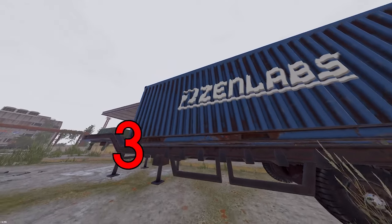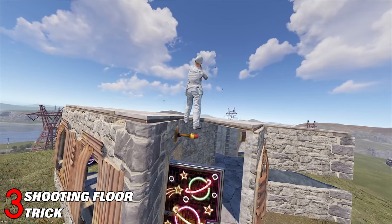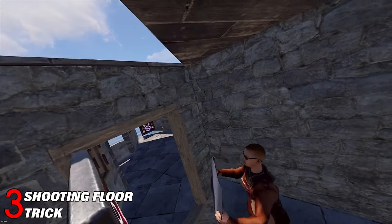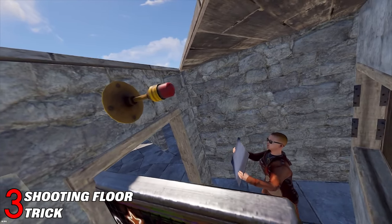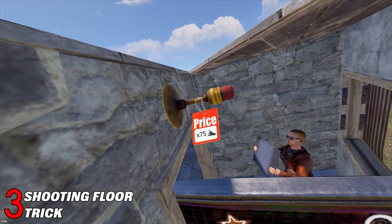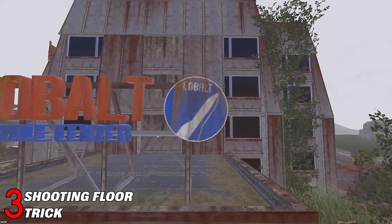The third trick involves placing an object above the doors in your shooting floor to stop people from dropping down from above. I have found that the siren lights are the most efficient, since they are a tier 1 blueprint so they are cheap to research, and cost 75 metal frags each, and have a lot of durability. It works with a few other electrical components though, as long as they are quite big and can be placed on walls.